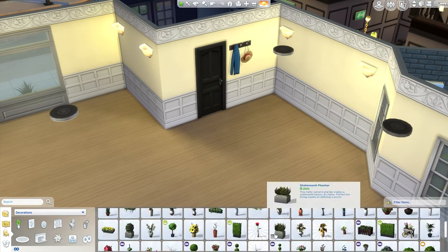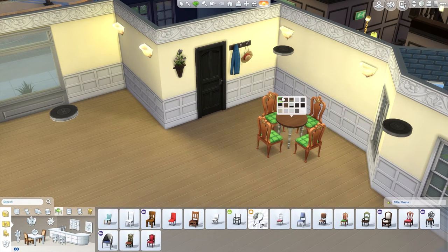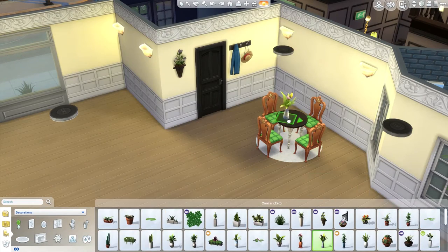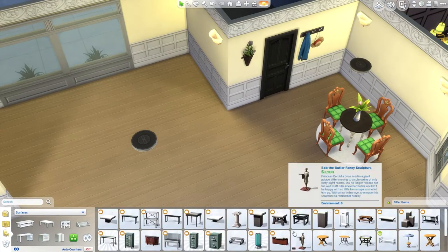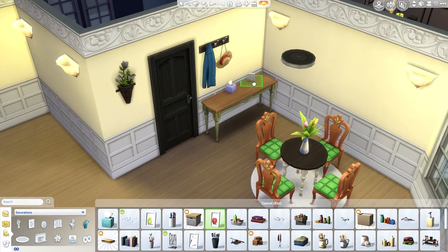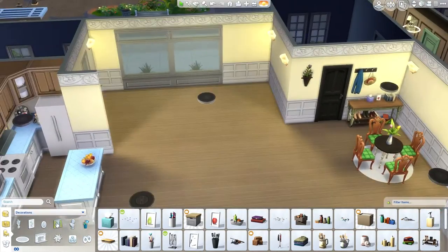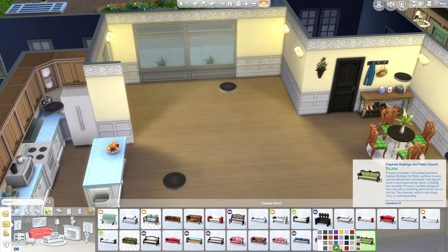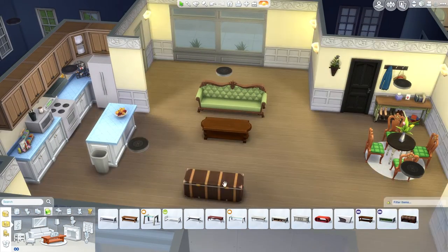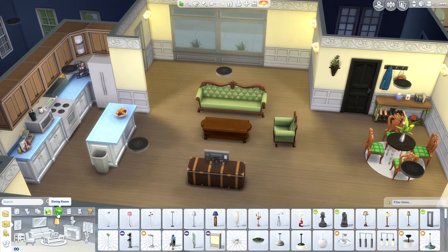I end up putting a little dining table in that little section to the right of the screen. Her apartment actually changes across the show - I think she must move. There's another apartment Phoebe used to live in towards the start of the show, but this is the apartment that when I think of Phoebe, this is the one I see her in. When I put that table down, I thought of the apothecary table - if you've seen Friends you know what I'm talking about, and if you haven't, you should definitely watch it.